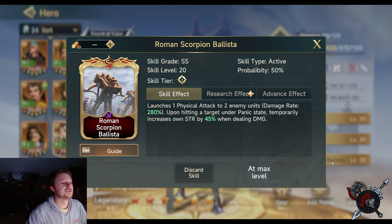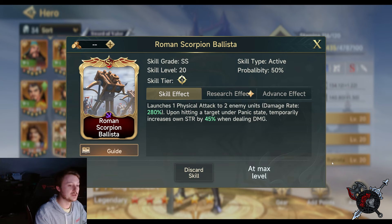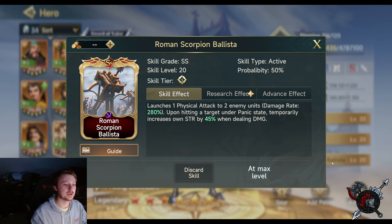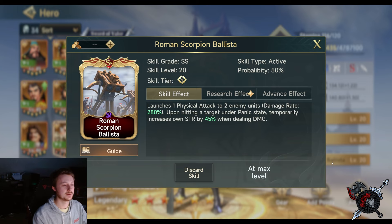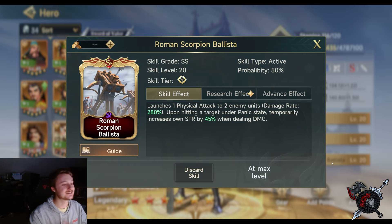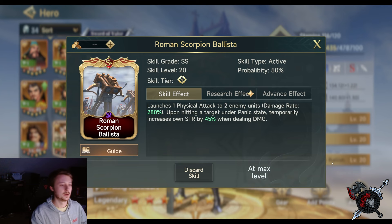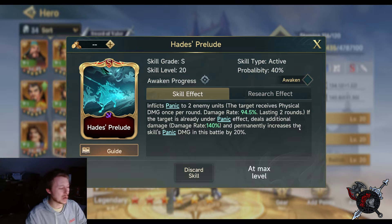Roman Scorpion Ballista launches one physical attack to two enemy units at a 280% damage rate. Upon hitting a target under Panic state, you temporarily increase your own Strength by 45% when dealing damage — which impacts his own passive and his next abilities moving forward. The Panic state synergy is huge here. If you already have Hades Prelude and you're using Zhang with him, you have a lot of synergy across the rounds he's going off.